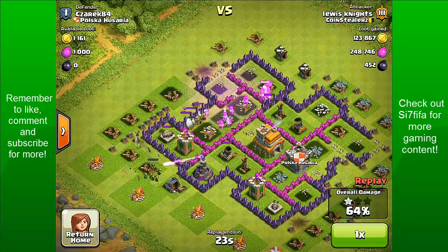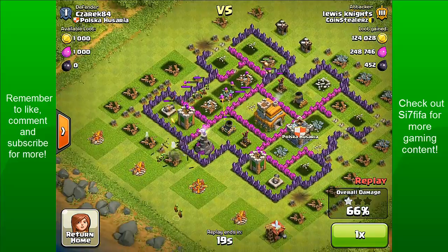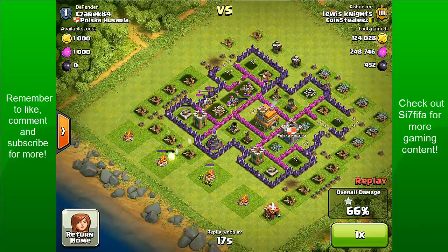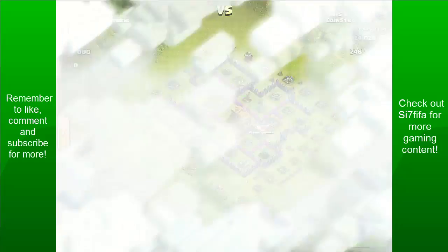Basically, that is it — I've got all of the loot. I've got nothing else to do really, except trying to get a 3-star, but that's really unlikely because I don't have a lot of troops left. I probably would have got it if I had a few more troops, because there's only about three or four defences left. So that's been that raid.